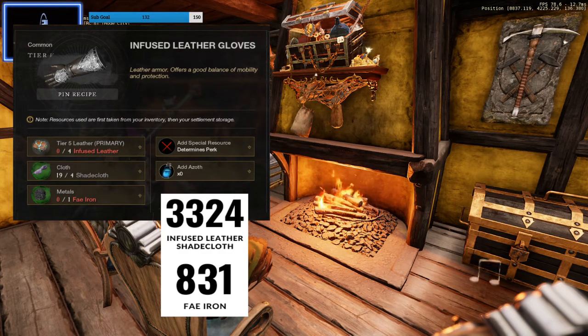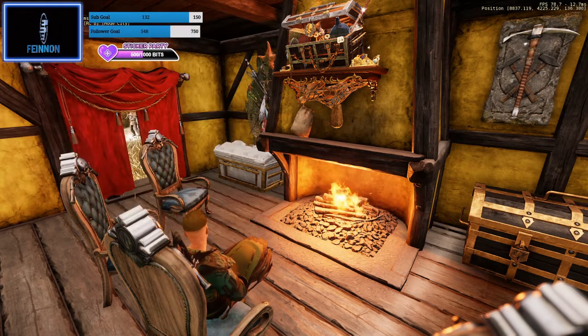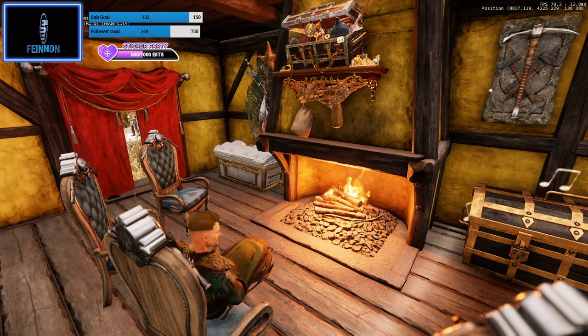Last but not least is 150 to 200. We're going to change out the linen and the iron ingots again, but there's no alternative for infused leather. So you're going to need 3324 infused leather, 3324 shade cloth, and 831 fey iron. The iron quantity shown is the amount that you're making per glove.